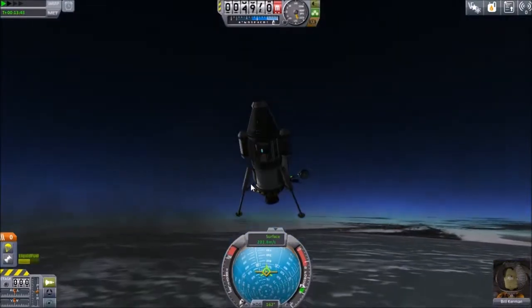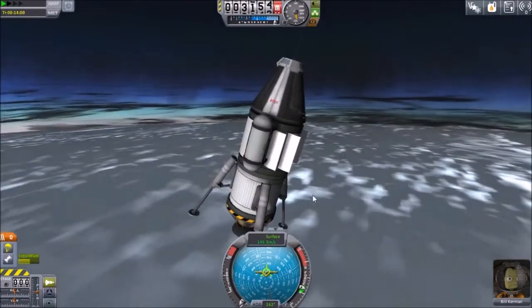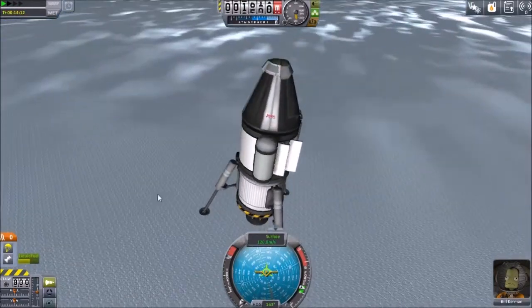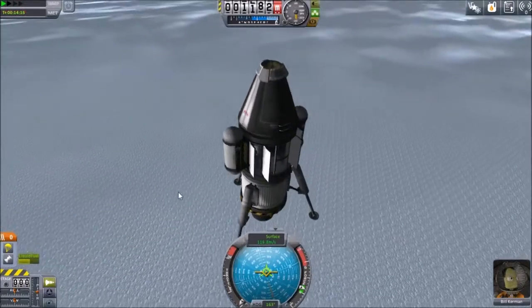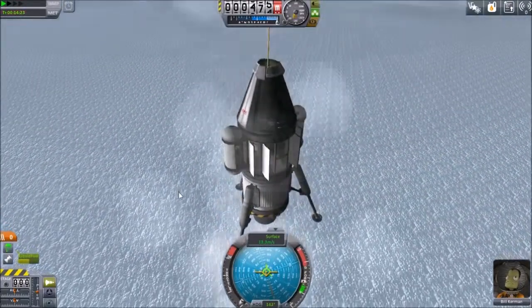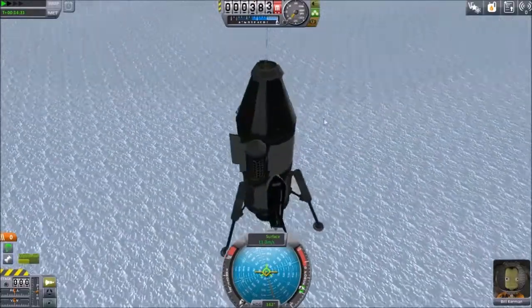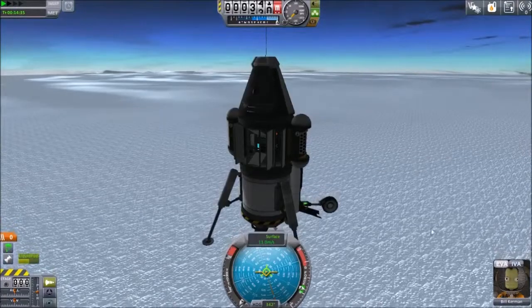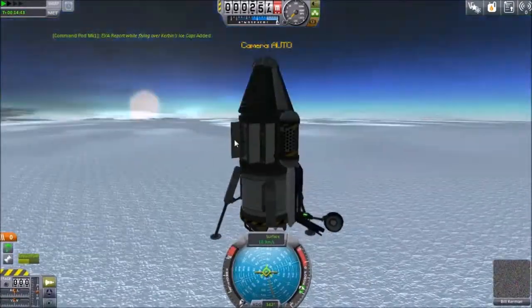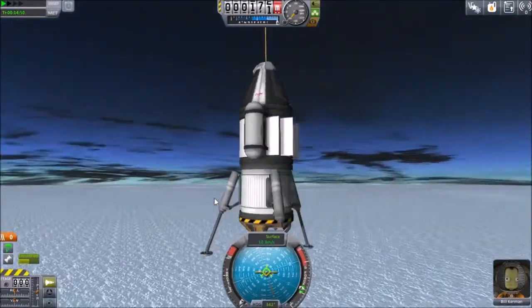Parachute deployed, landing gear out. And you saw — in addition to the legs extending, the wheel also popped out there. That's just kind of funny. A nice flat bit of ice to land on here. Goose the engine to bring us down a little bit slower before the parachute pops, because I'm a little worried about how heavy this stage probably still is — we did not use as much of our fuel as I expected. We have a quick EVA report on our way down.